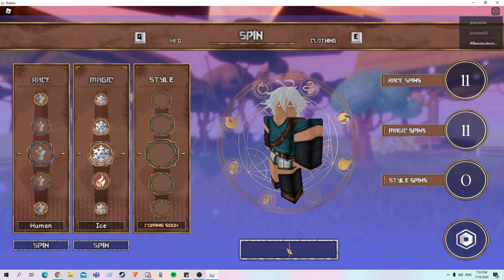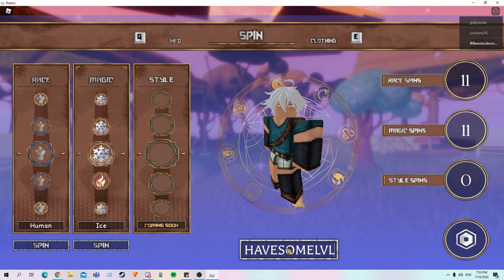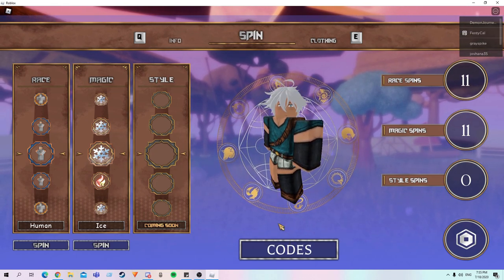Then we've got this other code, which is Have Some Levels. That's another 8,000 EXP right there.